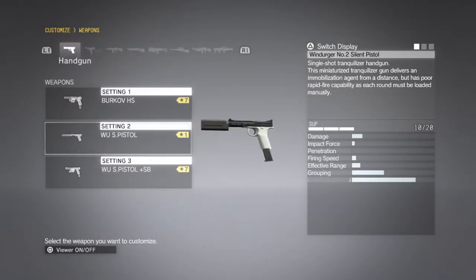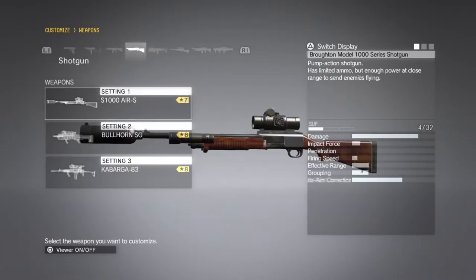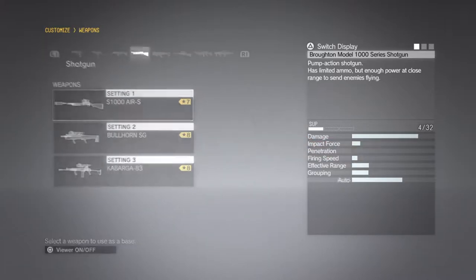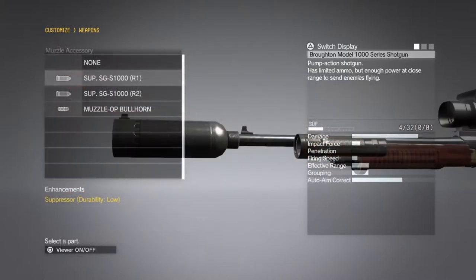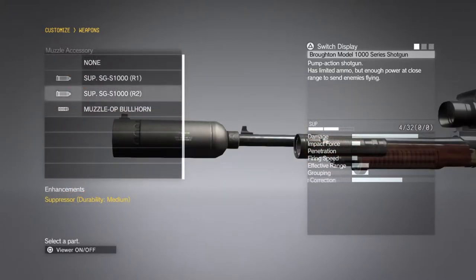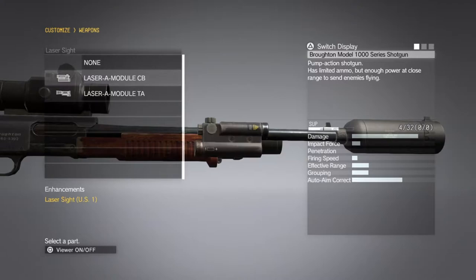We're going to put a Grade 3 suppressor, or the best you have, on the Windruger. I'm going to make it the same color as my camo — you don't have to, but I like to do that. It's very cheap to bring along, so why not? We're also going to bring along the S-1000 Air Shotgun, Grade 7. I'm going to leave the stock on there. The muzzle's fine. We are going to bring a better suppressor with us, though. Dot sight's fine. Flashlight's fine. Might as well put a laser sight on there, and we're going to make it the same color as the Windruger.